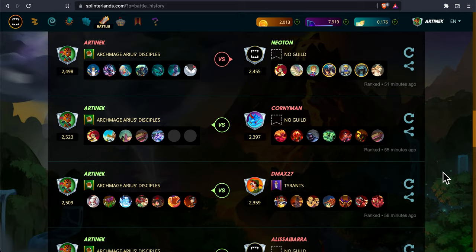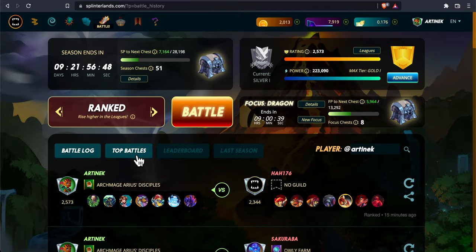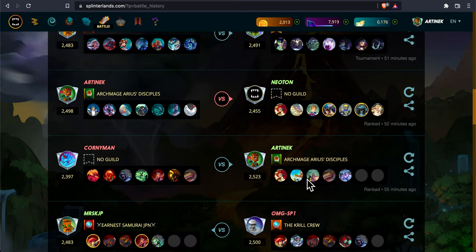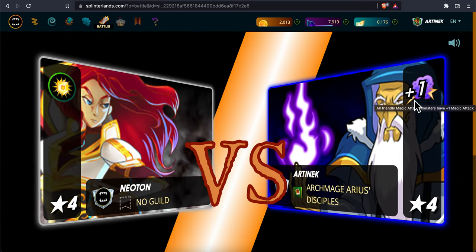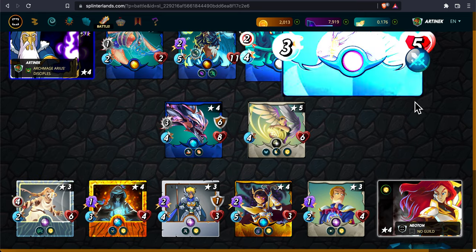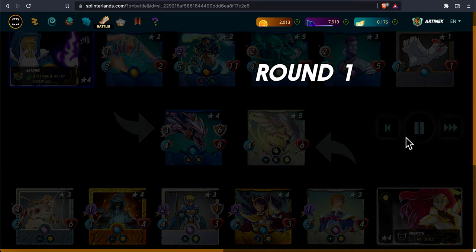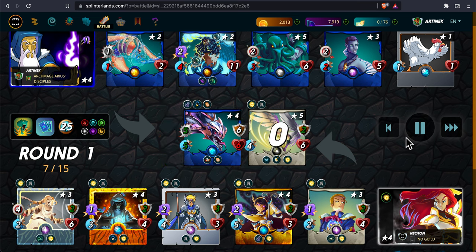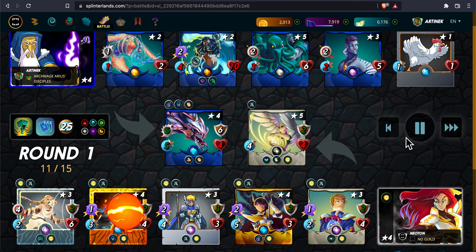The other top battle was the one I lost — Neoton. Let's pull it up from the top battles page. This person did win against me. They did a good job. They used that 11 Mystic, but really it was the Evangelist that broke me down. I also like using the level 4 11 Mystic. Initially I was going to do Lorna's Shine against this person, and I didn't — I should have.